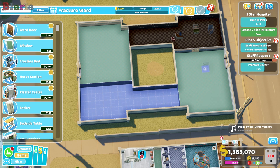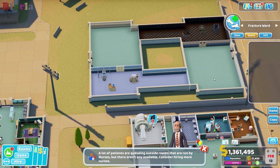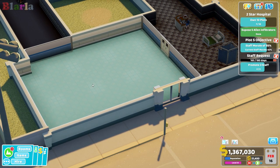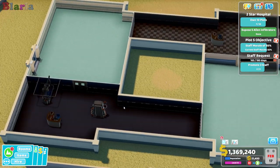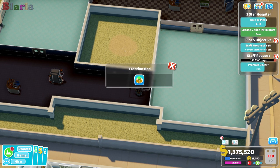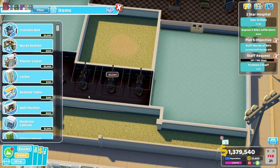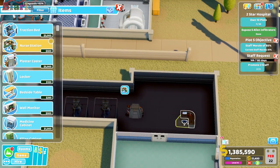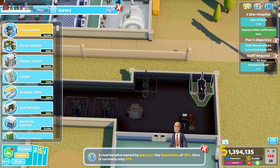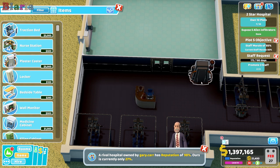I do want to use at least one of these corridors. Oh look, we could do it — I kind of like it actually, because this gives us the ability to put in a staff room and toilets here and the same over here, while still having fairly decent sized wards. We could have a whole bunch of traction beds here — maybe three along there, and three along here, which is probably plenty.